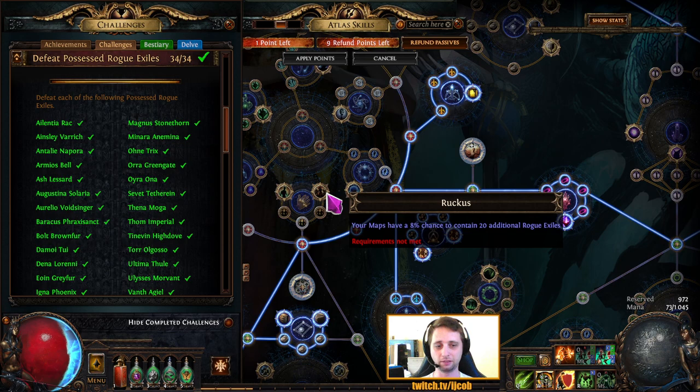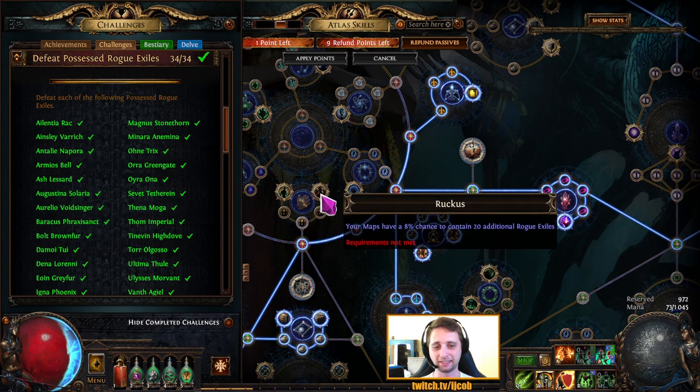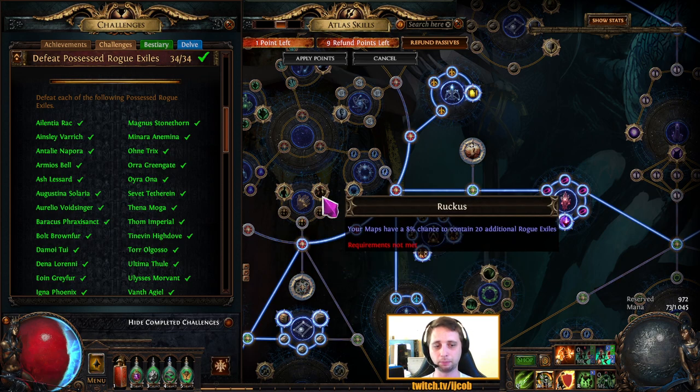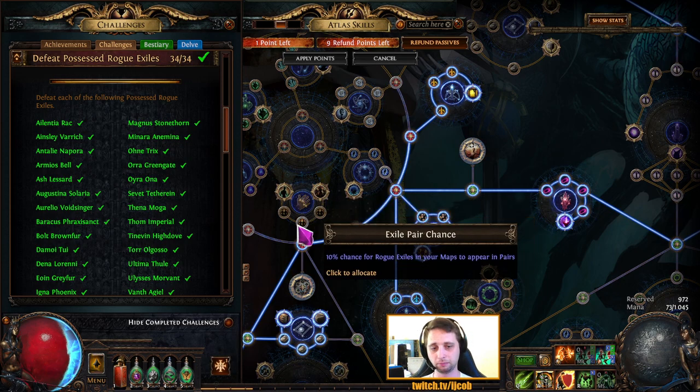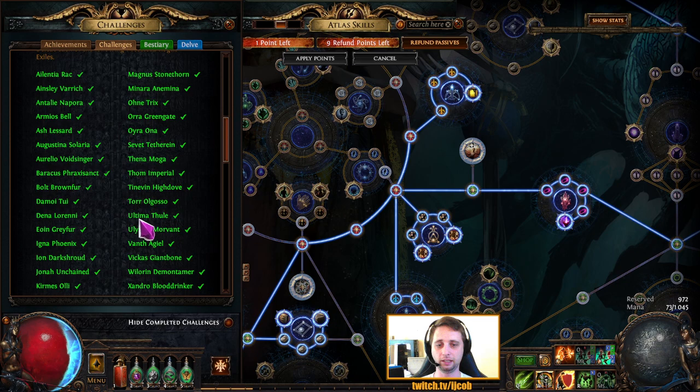The other node, Ruckus, gives your map an 8% chance to contain 20 additional Rogue Exiles — this is insane. Your map will have 20 additional Rogue Exiles, and the small nodes here give you a 30% chance that the Rogue Exiles spawn in pairs. So if 30% of those 20 spawn in pairs, you will basically complete this challenge in one map and you're done.